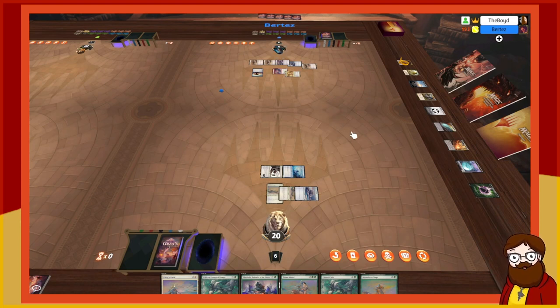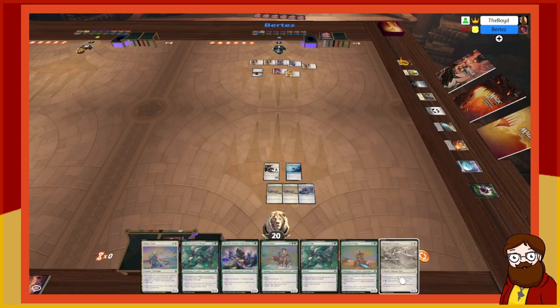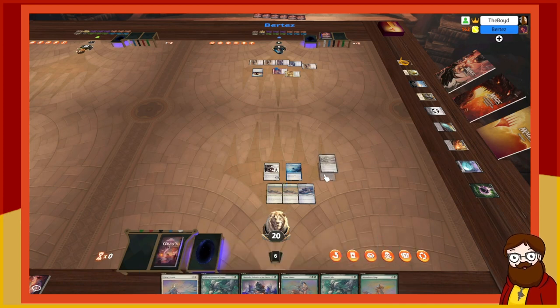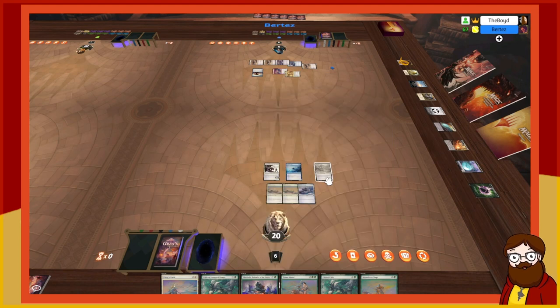I could see a good game — but I don't have lethal. You have five left — wait, six actually. Do you want to keep going or call it? I'm getting a little tired but I'm curious. It wasn't a forest but it was a card I could play. I would have drawn Sky Shroud Crusader — a two-mana 2/2 that puts a counter on each of my other creatures when I play it, and I can stop you from blocking too.